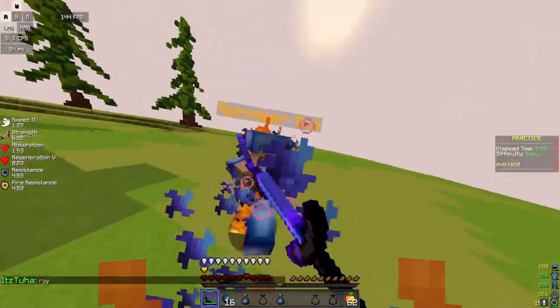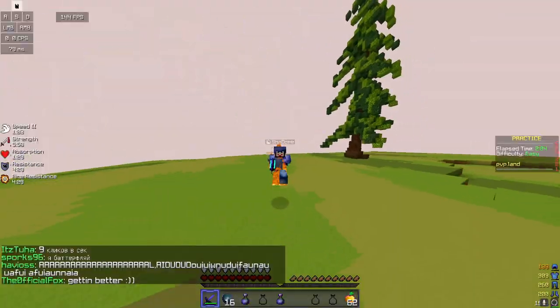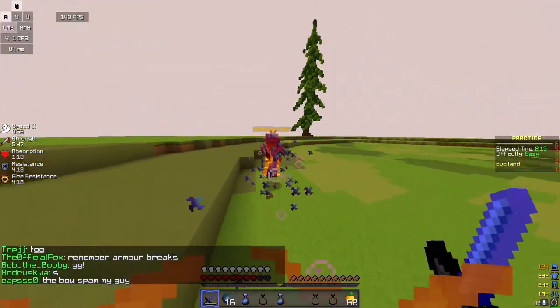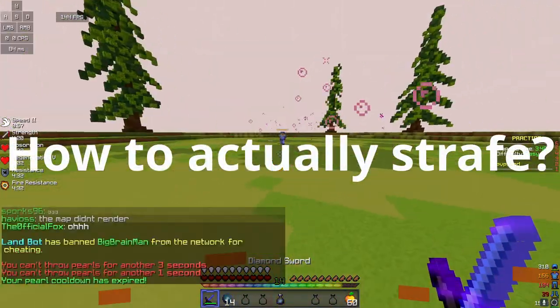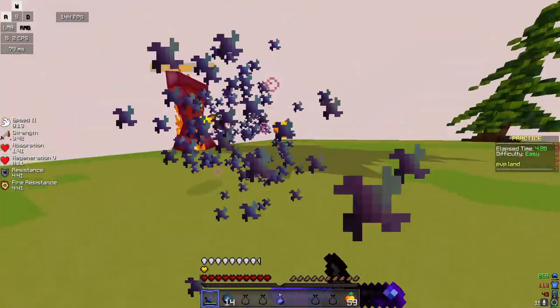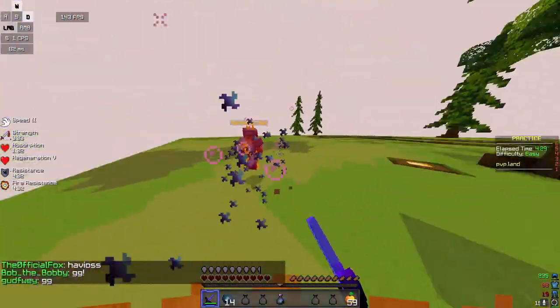Something else you need to understand is that the whole point of strafing is to throw off their aim. That's quite hard to show because right now I'm fighting a bot who basically has perfect aim, so he doesn't make many mistakes. To actually strafe, simply run at your opponent and go to the side — just literally go to the side like this. That's some good examples of strafing.